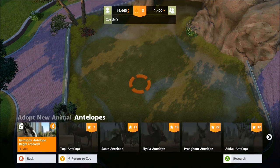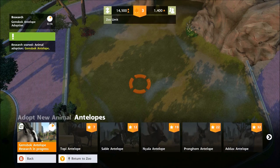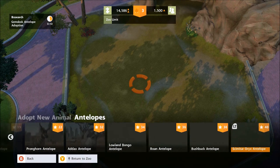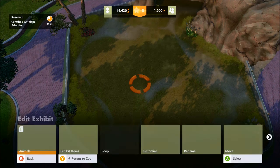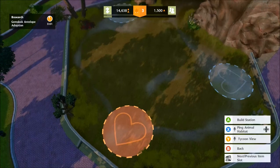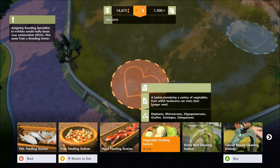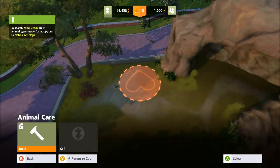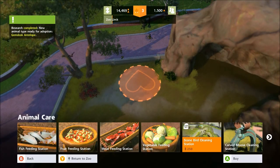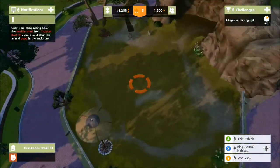We'll add antelopes but we need to research them first. You can see the timer ticking down showing how long you have to wait for research to complete — you can add modifiers to improve that. While that's running, we can add the standard feeding station in advance using vegetables, then add a cleaning station as well so that when the animals move in they should be fairly content.